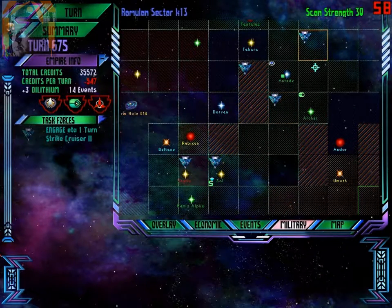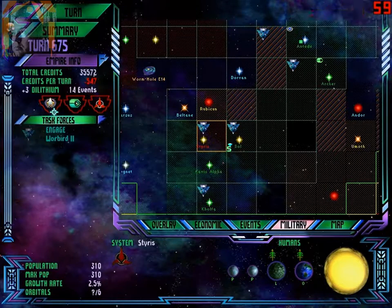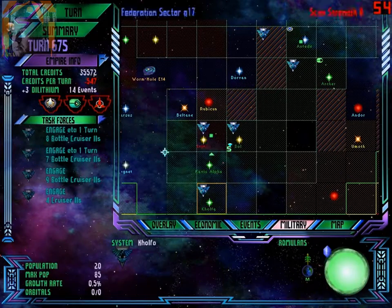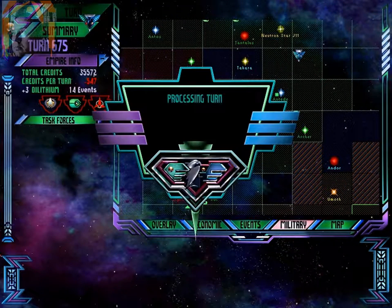The Ferengi are definitely powerful — more powerful than they should be. Go to Kolfa, then to Tiris. Hopefully I'm not going to lose the battle cruisers. If I don't lose the battle cruisers, that will be great. If I lose them, that will be bad.